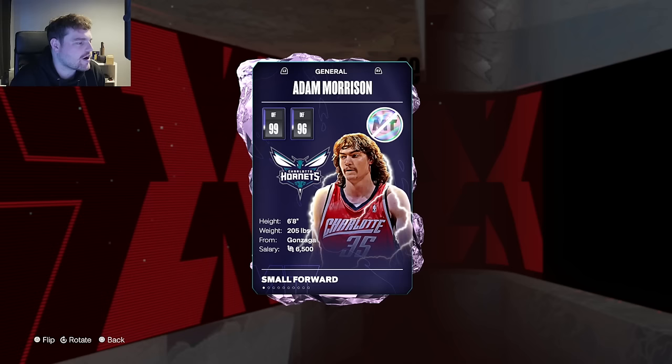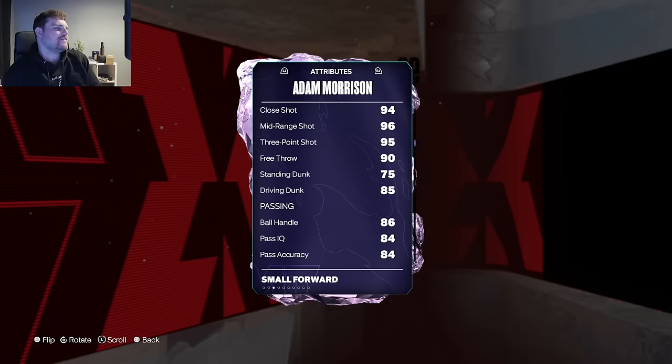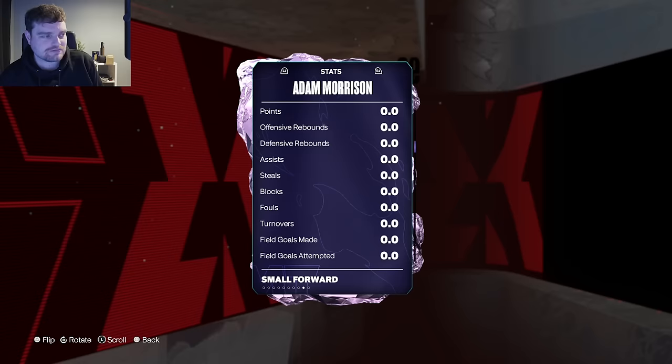Now let's get on to it. So Adam Morrison here — 6'8", he's got a 6,500 VC salary. He's got 95 three-ball, cost 50 freaking quid, but 85 driving dunk, 86 ball handle, good defense, good speed, 92 lateral as well.